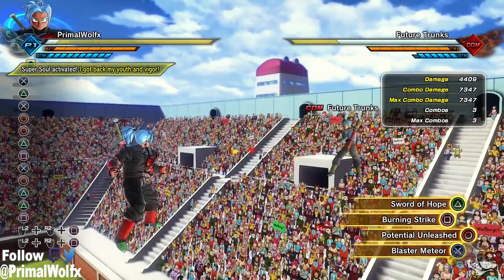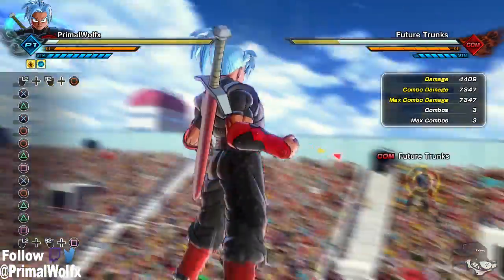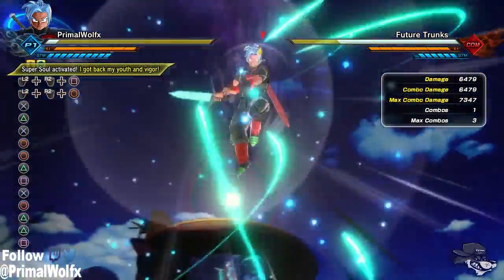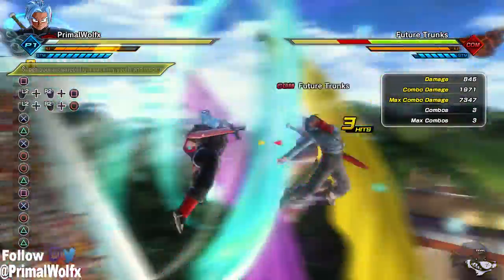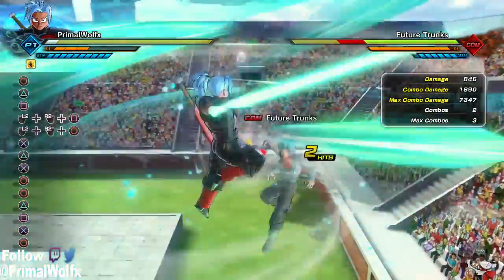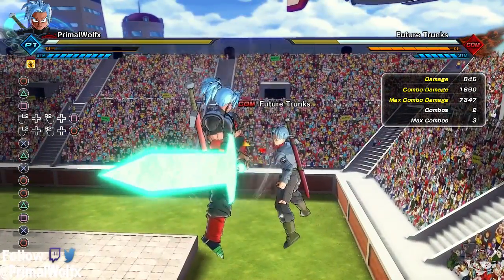Sword of Hope is on a whole other level. Let's go Potential Unleash and try these moves out. Burning Strike does 6,479, and then pulling the sword out — 1,978, 845, 1,690.